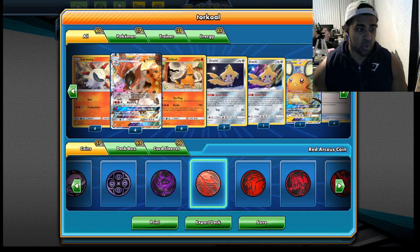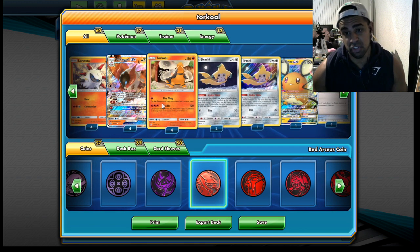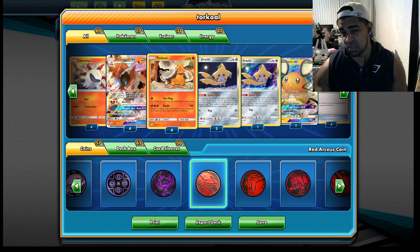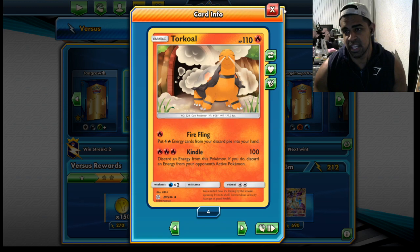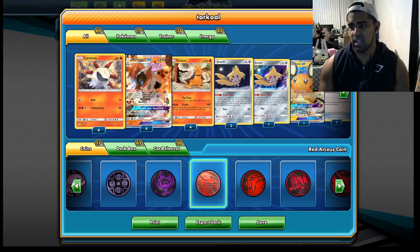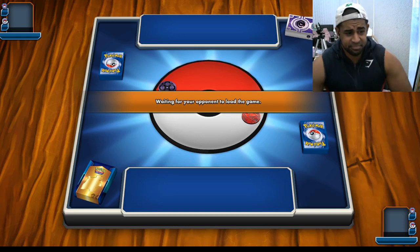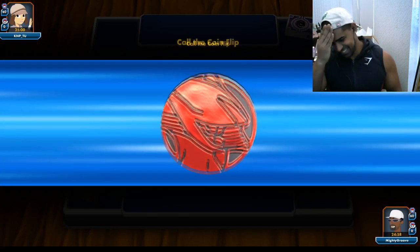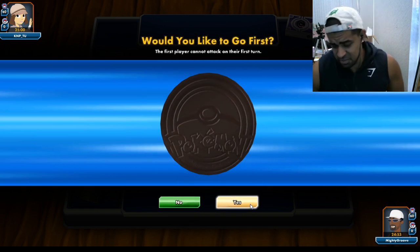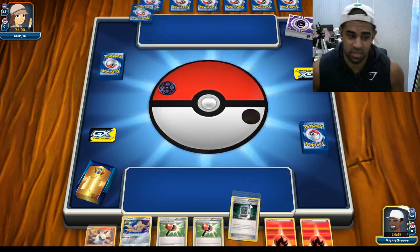The attacks are really usable too - good synergy with the card. For free energy you can attach and do 160, putting two fire energies back into your hand. In the video you'll see we ended up mostly just swarming with Volcaronas and it actually works quite well. It makes me wonder if you could just do a Volcarona-only spread deck, using Torkoal just to put fire energies back in your hand.